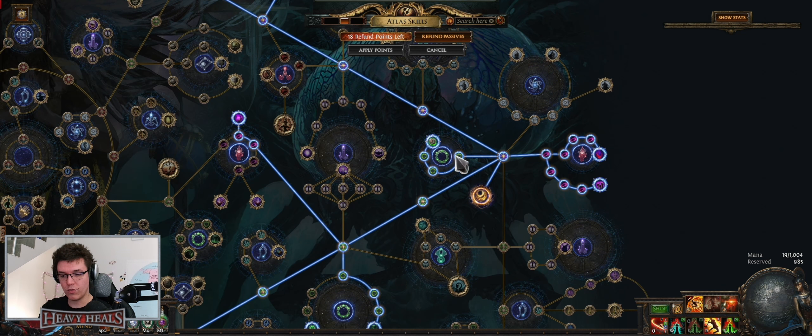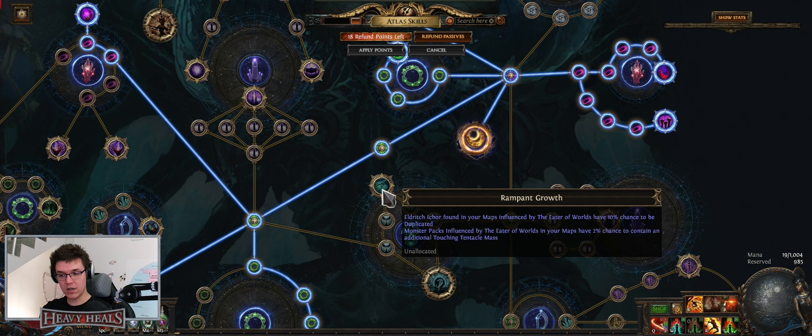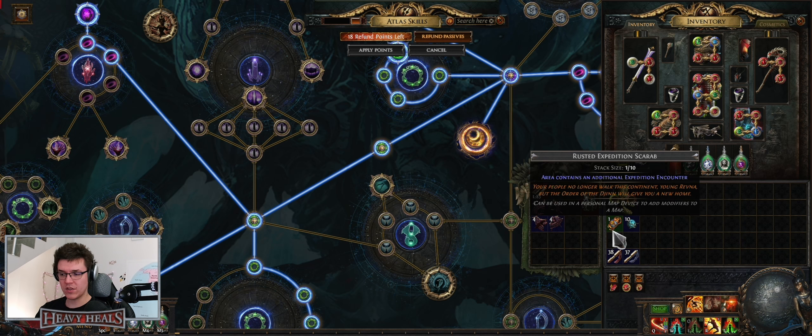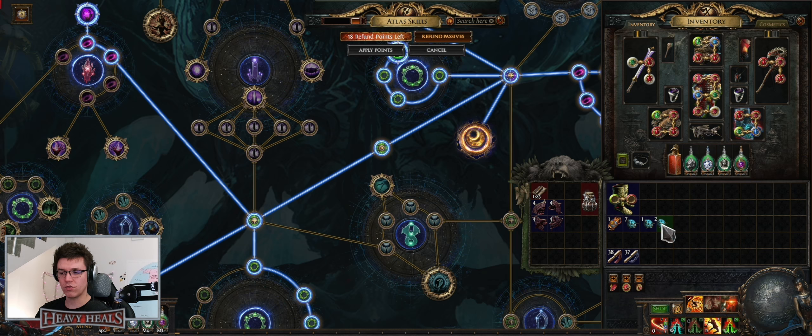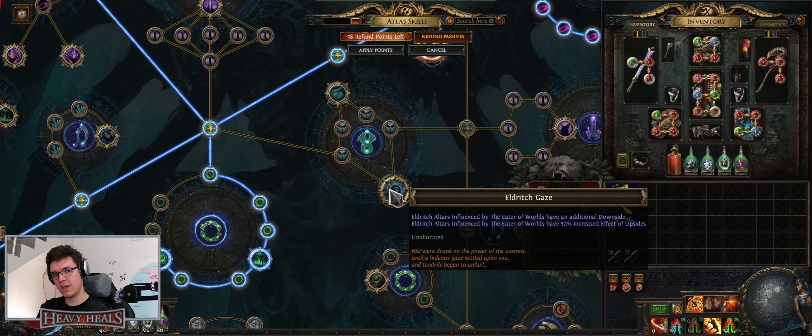The bottom nodes give pack size, eldritch ichor found in maps influenced have 10% chance to be duplicated, and monster packs have 2% chance to contain an additional Touching Tentacle Mass - basically slams that attack you. This duplicates the currency you can get, so instead of one eldritch ichor you can get two. The big node - Eldritch Gaze - is the equivalent of the Searing Exarch one: eldritch altars influenced by Eater have an additional downside and 50% increased effect of upsides. Great if you want more currency.